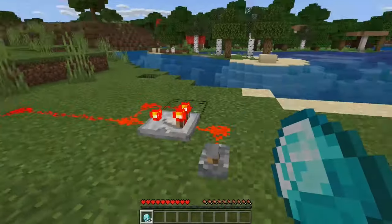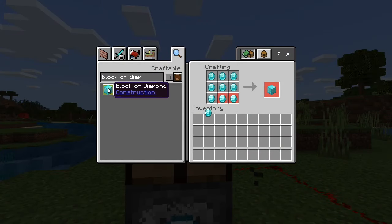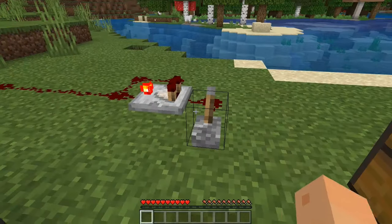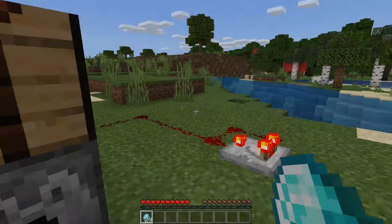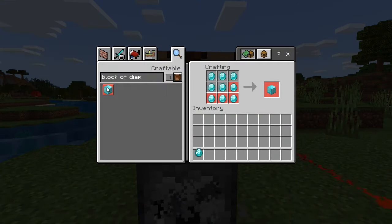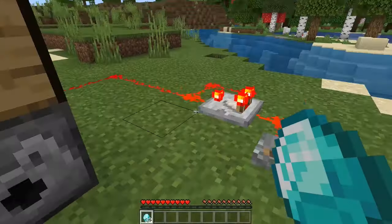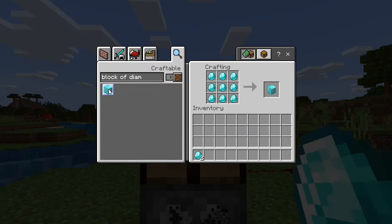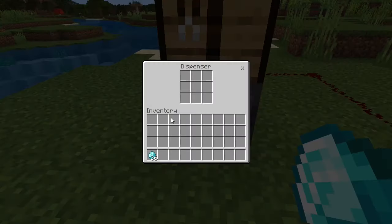We gained one more — that wasn't a very good example. Let's try again. Spam-click, there we go, now we have 29. Once you get higher numbers of diamonds it'll be easier to duplicate them. Keep spam-clicking — wow, I missed. Okay let's try again. As you can see we have 36 now.